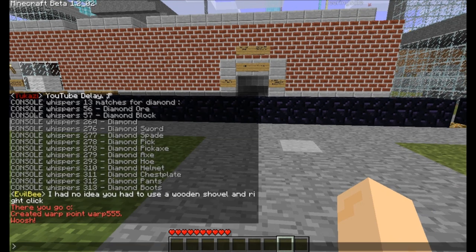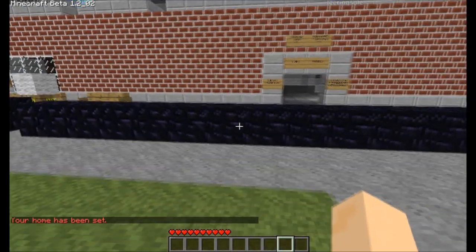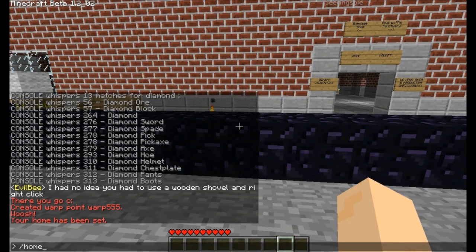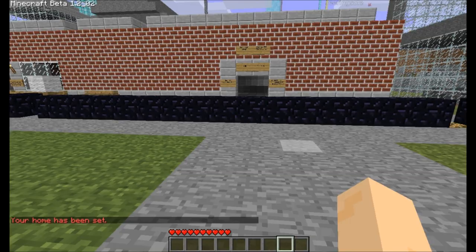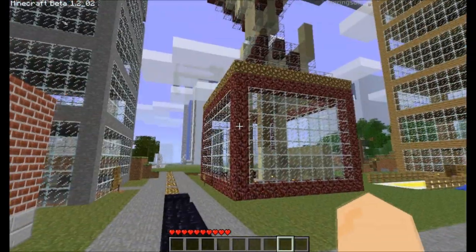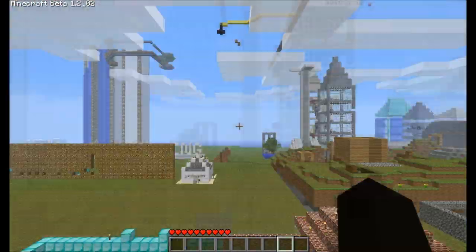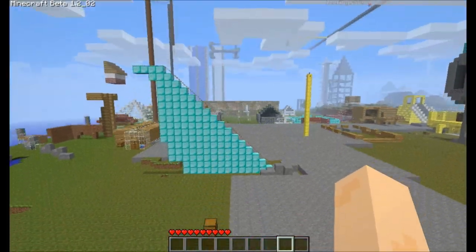The same thing goes for setting homes. You can use slash sethome to set your home, and then you can type slash home and you'll go back to your home. Another important thing is spawn — a lot of people like to go to spawn, so you can use slash spawn and that will take you right over to the spawn.